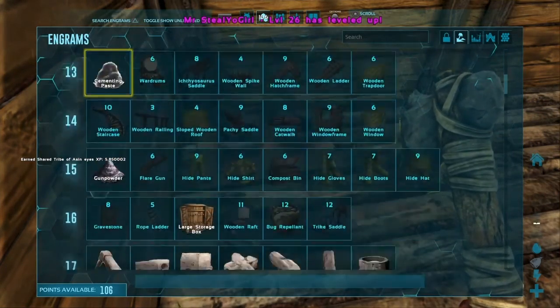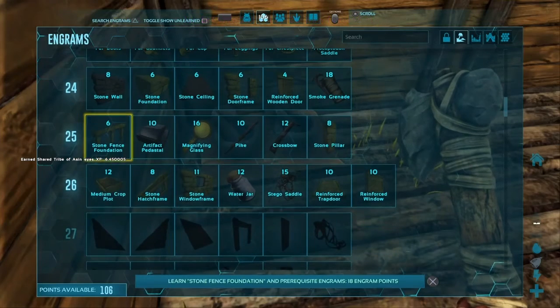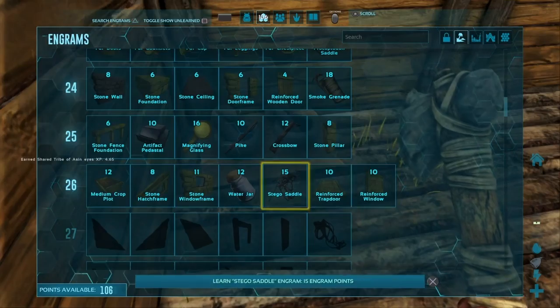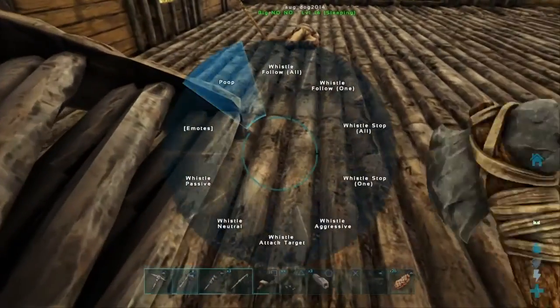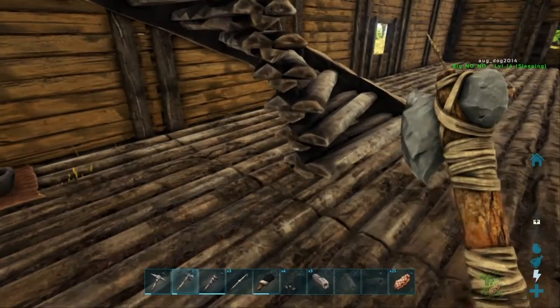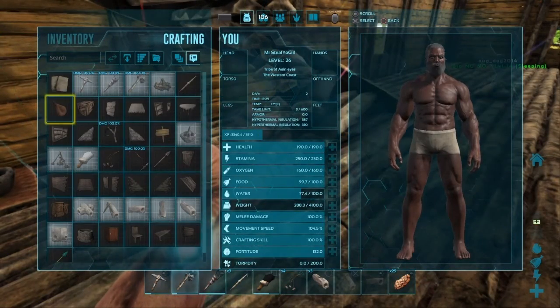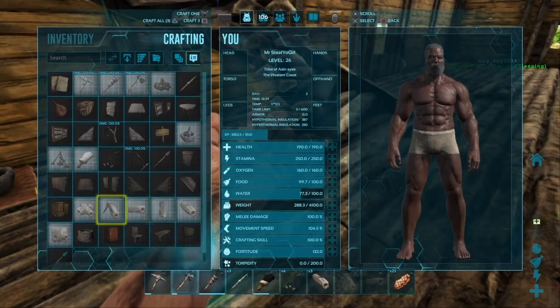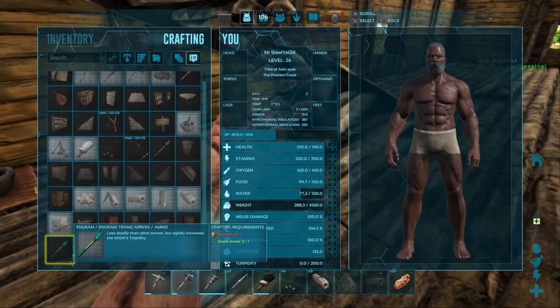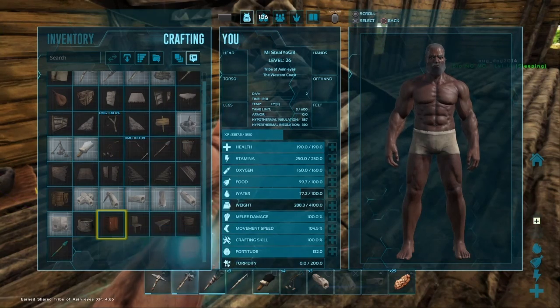Let's see, I leveled up to 26. What did I unlock? Water jar — I really want to do that, we haven't done that yet. A water jar? It's like a water skin — so when you run out of water in your water skin, you just click it again and it fills right back up and you can drink it again. But you can use it for other stuff too. I am done helping you already.